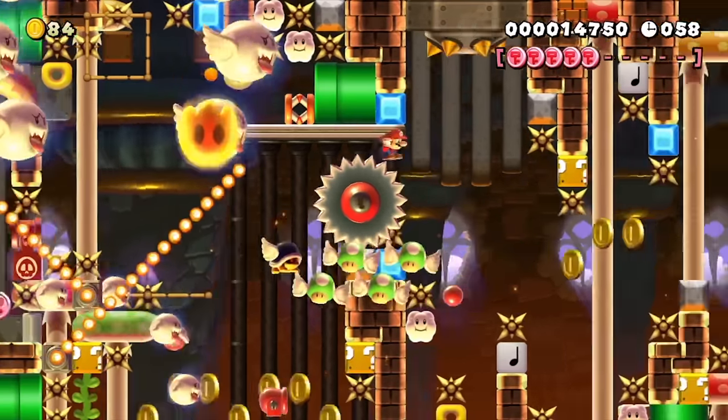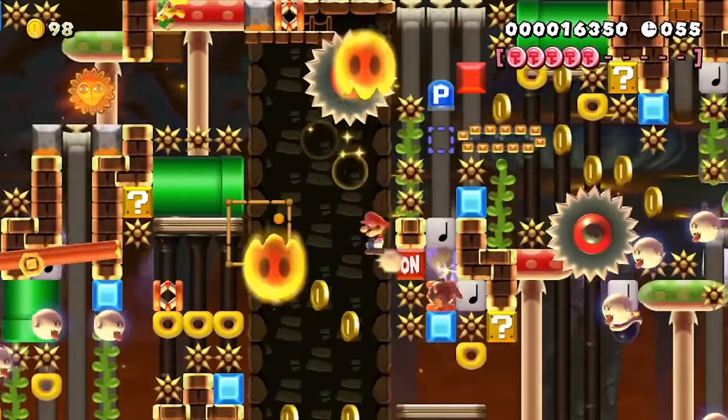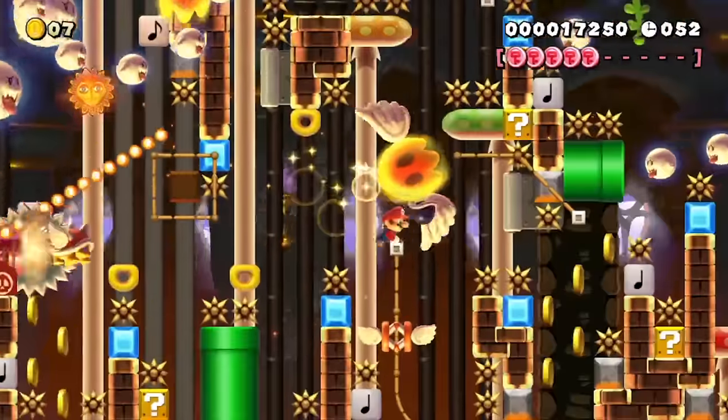In this part, Mario actually jumps about the height of a taco truck in order to get over all the spikes. Then I have to throw a p-switch, trampoline, and a shell at the right time to get past this section.